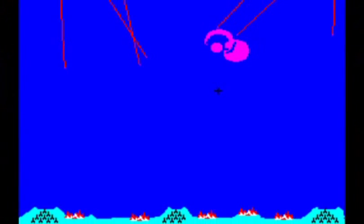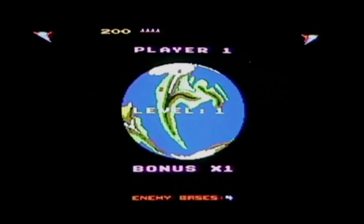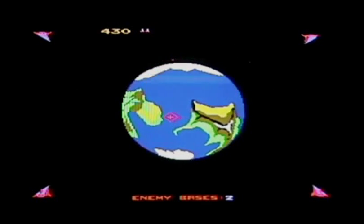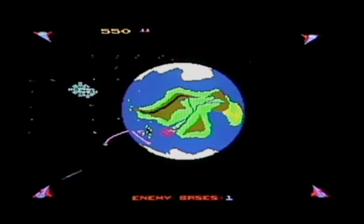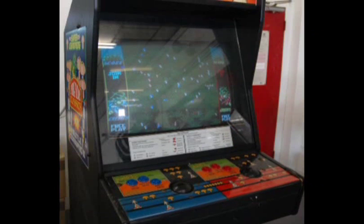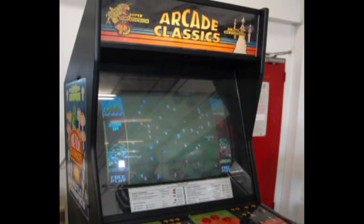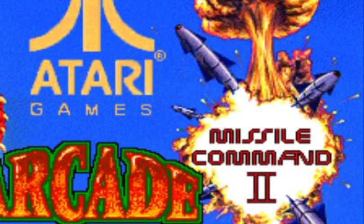A sequel to the original was planned in 1982, but was never released. It would have had twice as many cities and batteries, as well as co-op with another player to defend them all. But in 1984, Liberator was released, and is still seen by some as a sequel to Missile Command. I really don't see why, because the situation in this one is backward — now you're the one attacking, looking down on the planet and firing on the bases below. But it wasn't until 1992 that a prototype of an arcade game called Arcade Classics was developed by Atari for their 20th anniversary, featuring both Super Centipede and Missile Command 2.